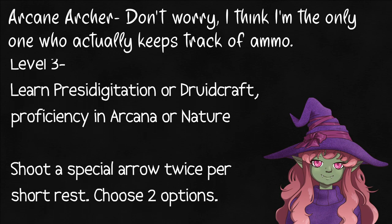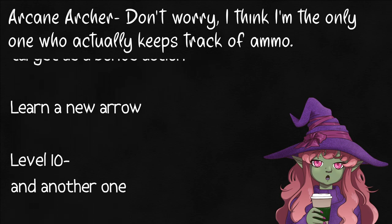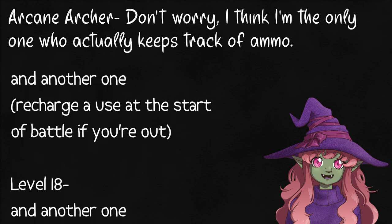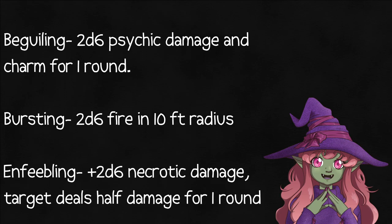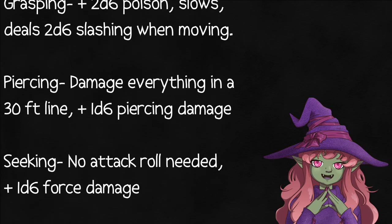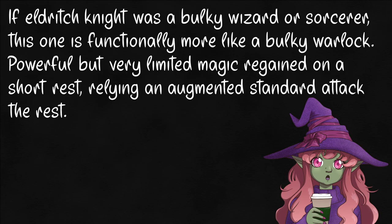Arcane Archers — the name kinda says it all. They only have like three abilities. At level 3, they get a cantrip and a selection of magical arrows — pick two out of eight options and use them twice per short rest. At level 7 they can use their bonus action to redirect a missed attack towards a new target. At level 15, you regain one use when combat starts if you're completely out. Every other level up gives you one more arrow option available until you eventually have six out of eight. They're all based on different spell schools with extra damage and an effect, and for most options you don't have to choose whether you activate the magic arrow until after it hits.